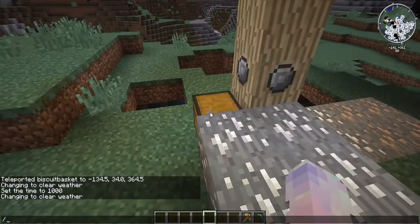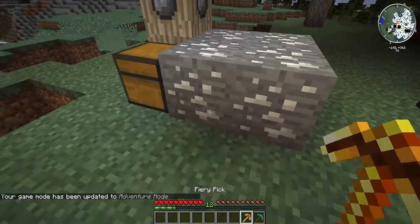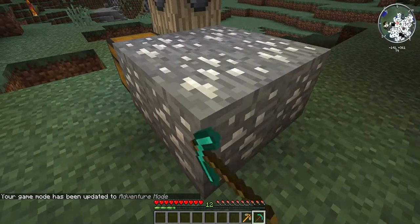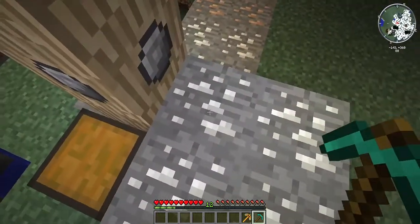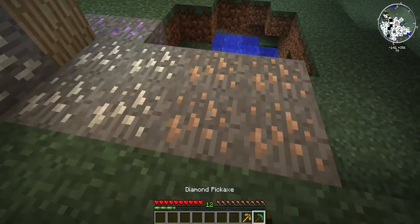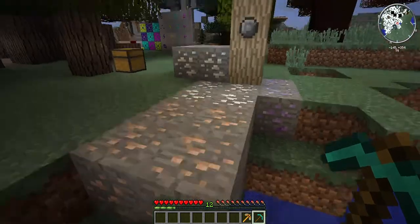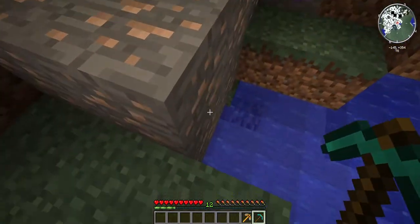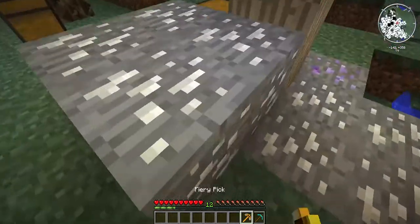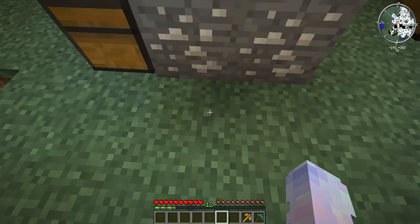Now let's turn ourselves to survival - game mode 2. Let's grab the pickaxe. I have some experience. We're gonna mine it with a regular diamond pickaxe. Wait, why won't this stuff mine? You can't mine this stuff. Hmm, maybe I have to turn something on. I'm not sure why you cannot mine it.